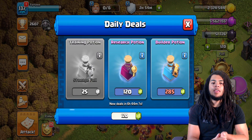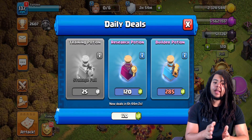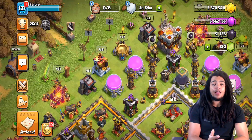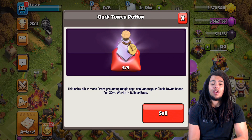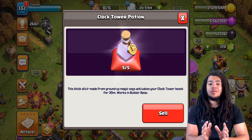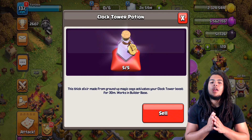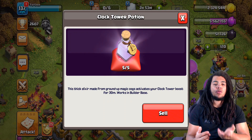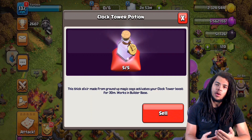My third gem priority is training potions from the daily deals. Another thing I like to spend on — though I don't recommend it for everyone — is the clock tower potion. Clock tower potions are a good value because I hate waiting for my one builder, and this speeds up getting my battle machine up and running. Only use these if you know what you're doing. When they appear in daily deals I do pick them up as a little treat, but it's not something you should always be doing.